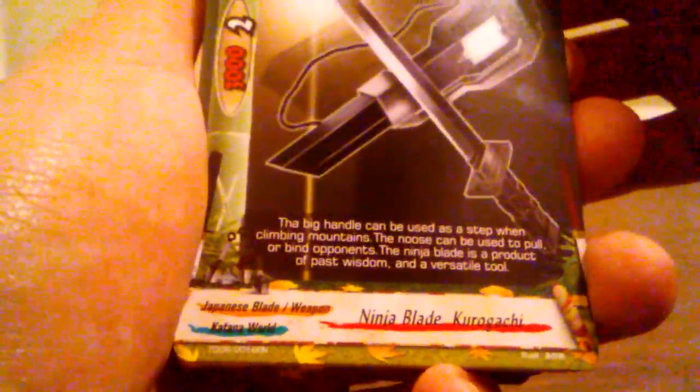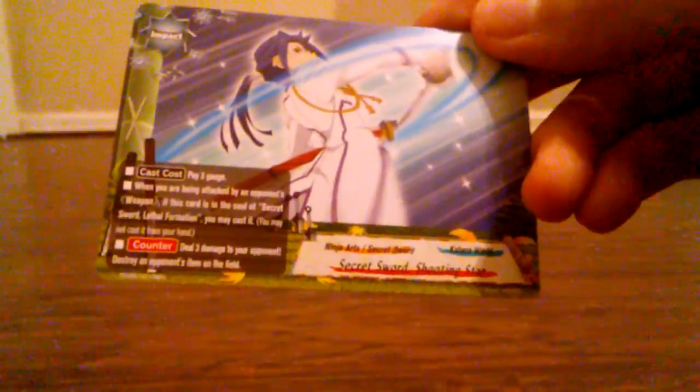And then here's Art of Body Replacement, which is a spell that you can use on yourself to counter a normal attack — if it is not a link attack, nullify it. You get one, two, three, four. Then you get Ninja Blade Kuragachi — one, two, three, four. And then Secret Sword Shooting Star, which you can put into the soul of the Secret Sword Lethal Formation — you only get one of those.